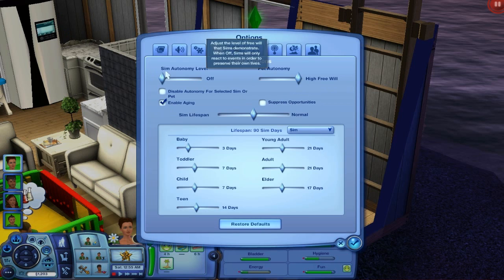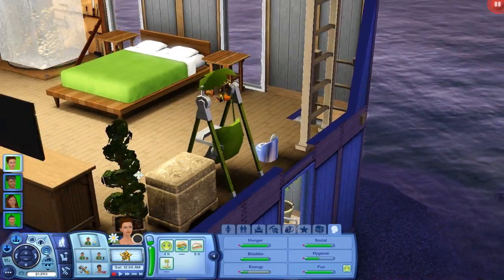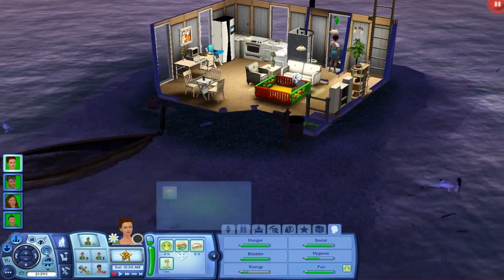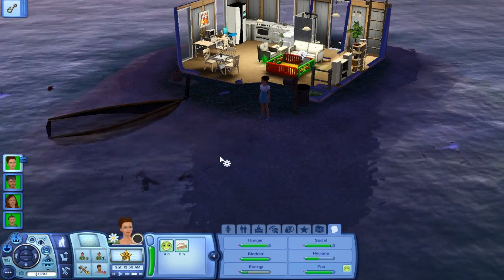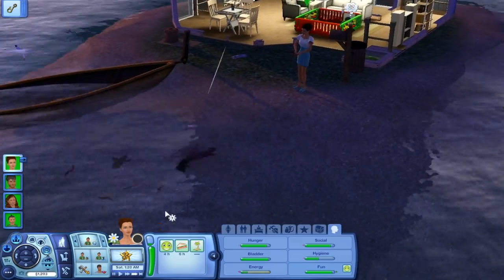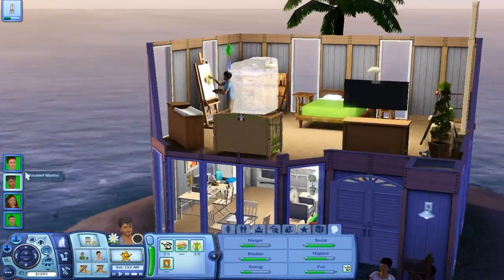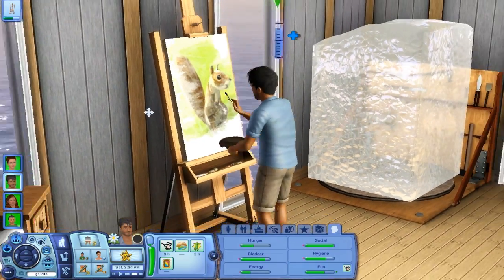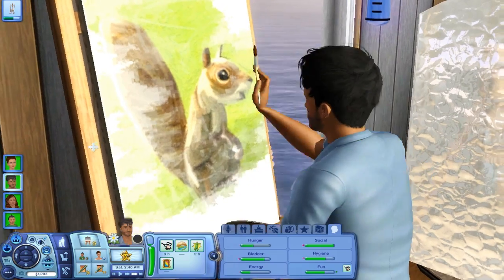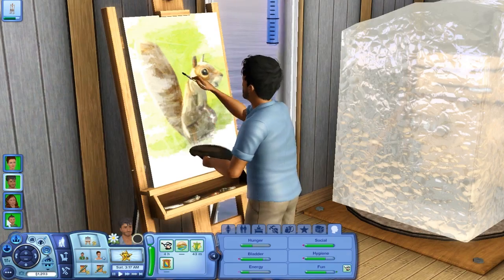I think I turned off the free will — yep. Put that back on. And then — oh yeah, that's right — I want her to fish for Deathfish. Do we have angelfish? I doubt it. Nope, we don't have fish with lure. So you will do that until morning. You're halfway done. Oh, he's painting a little squirrel. He's so cute.